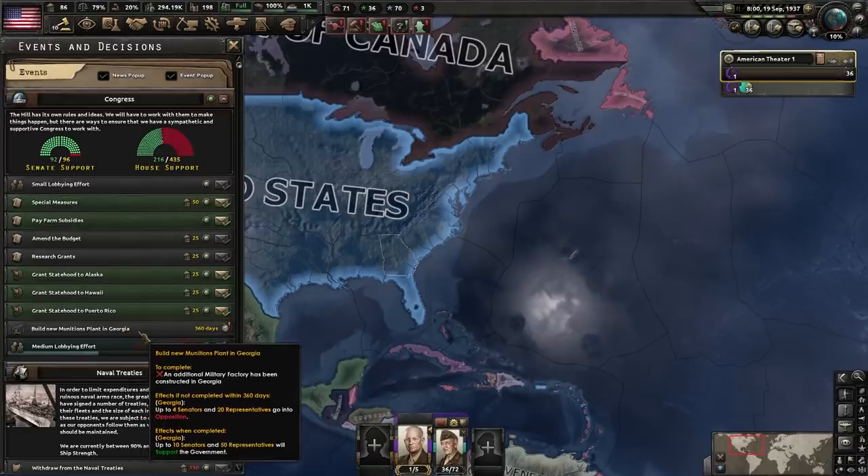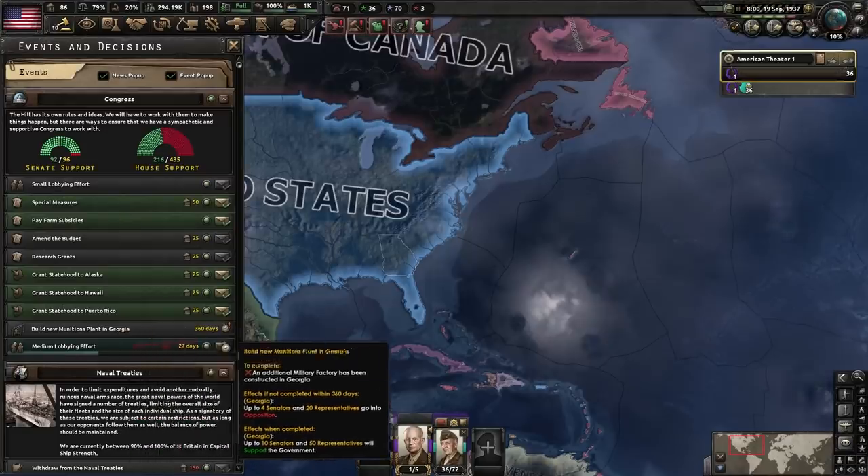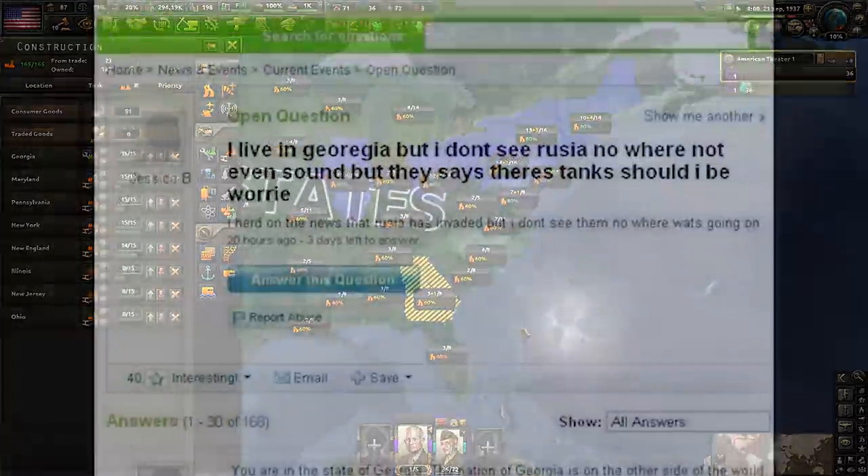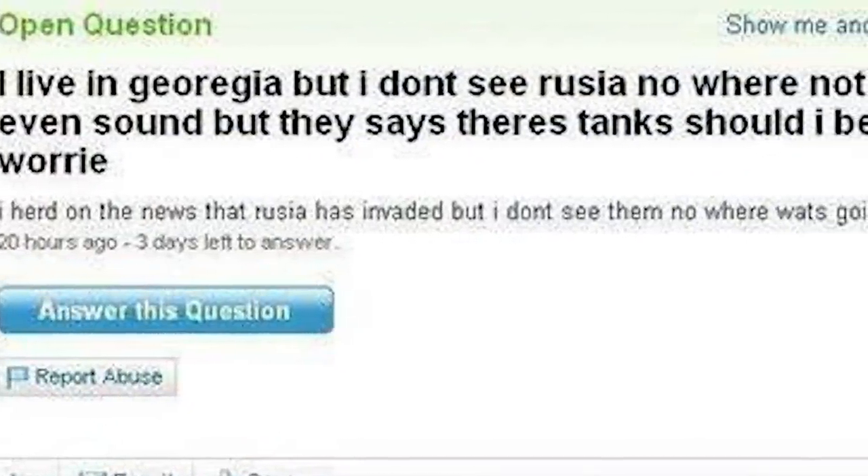Build a new munitions plant in Georgia. That makes me think back — can you remember when the Russians invaded Georgia? I heard on the news that Russia had invaded, but I don't see them anywhere. You are in the state of Georgia — the nation of Georgia is on the other side of the world.